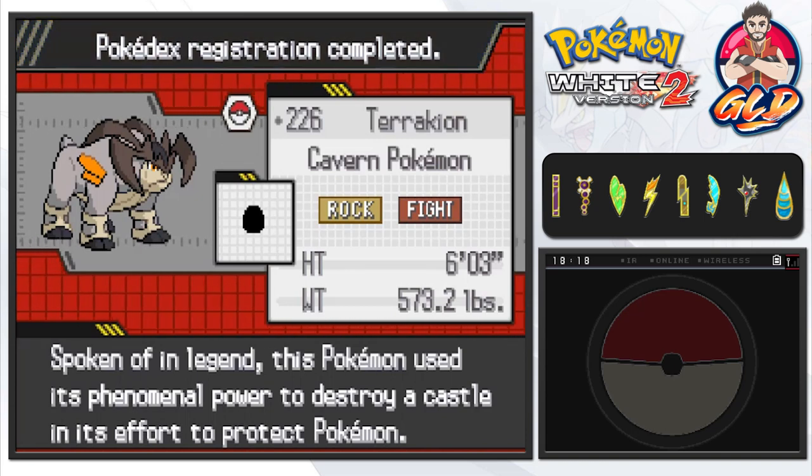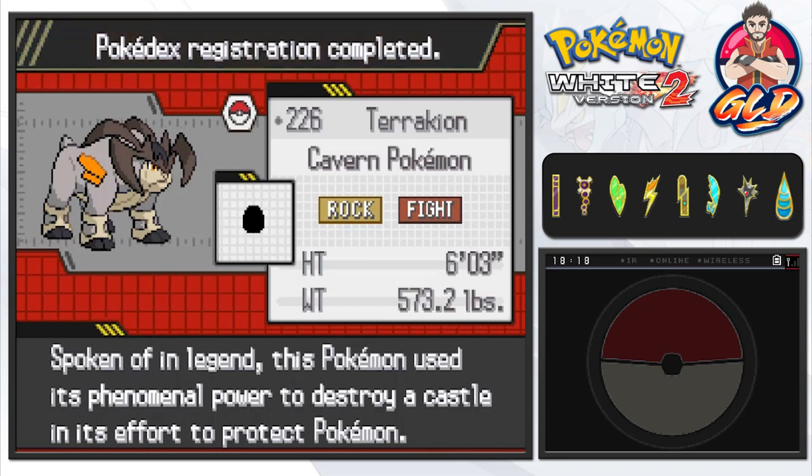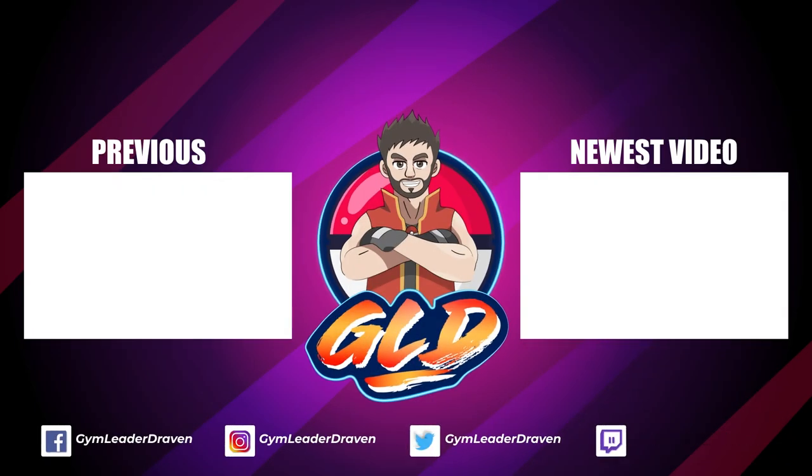Here is Terrakion, the Cavern Pokémon. Apparently it's supposed to be the Cavern Pokémon, but really it's a stubborn-ass Pokémon. Spoken in legend, this Pokémon used its phenomenal power to destroy a castle in an effort to protect Pokémon. Well, you know what? It messed with me. I'm a little frustrated because of this - we'll make this into trying to capture a Terrakion episode. I will see you guys tomorrow for another episode of our Pokémon Y2 walkthrough. I hate you, Terrakion. See you, guys.